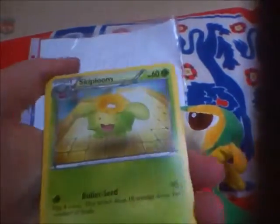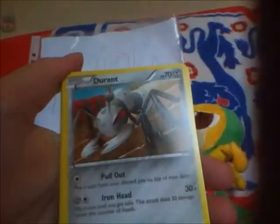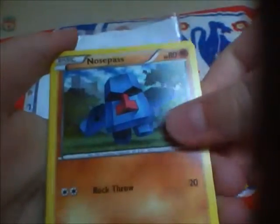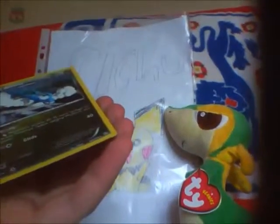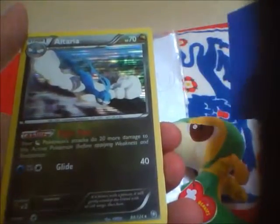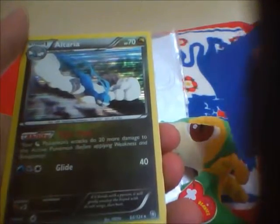Last packet. One more holo, please. I don't think I have nothing to do for everything, so I better hurry up. Skiploom, Celio, Durant, Hoppip, Houndo, Mareep, Nosepass, Profibus, Magikarp Reverse. And... nice! Another holo. I think this is the good one — Altaria. It's got: your Dragon type Pokemon's attacks do 20 more damage. So that'd be good if you were doing a dragon type deck.